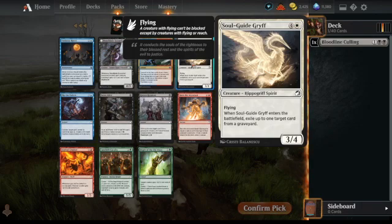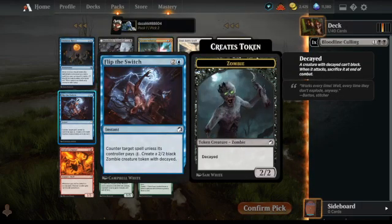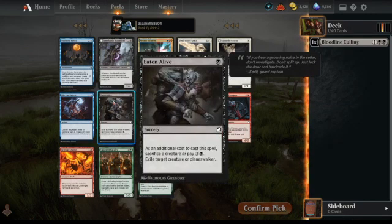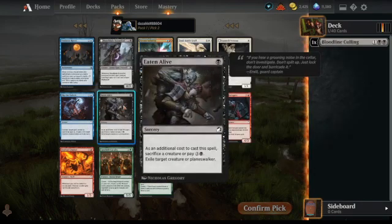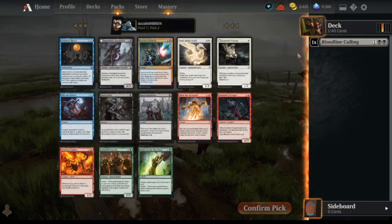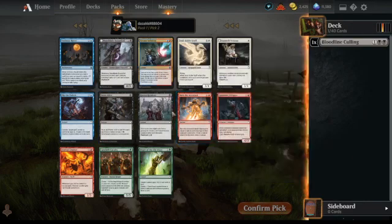Soul Guide Griff is a really good common, I think. We've got a lot to choose from here. There's a decent counter spell, and now Eaten Alive — absolutely fantastic removal spell that actually exiles. You can sacrifice a creature to get the cheap version. This is almost certainly what we're going for, since we've already got a black card, which is quite important — you don't just try to pick the five best cards in the first packs.